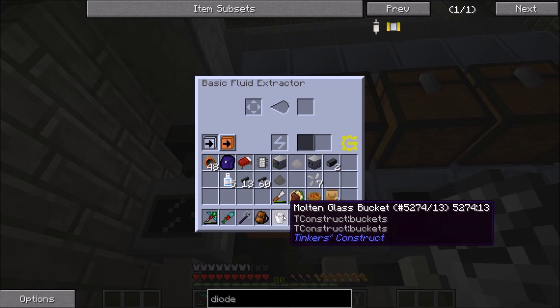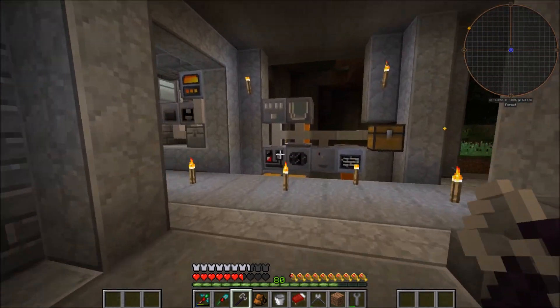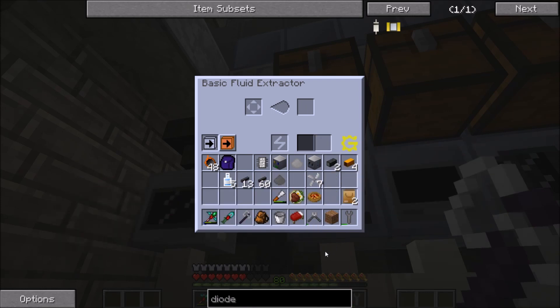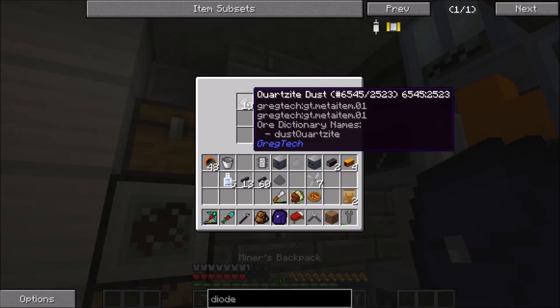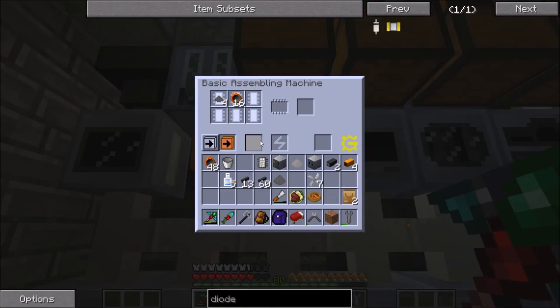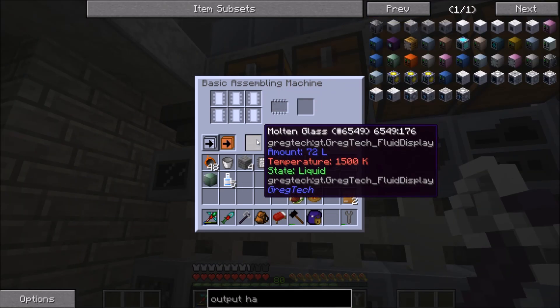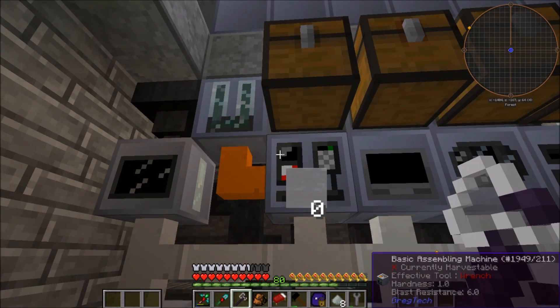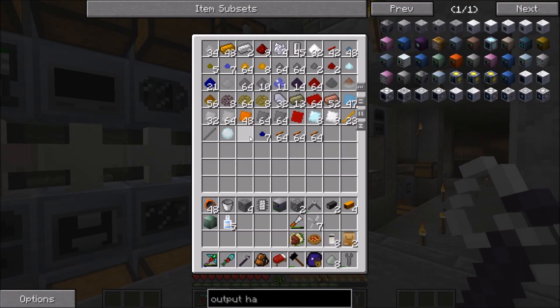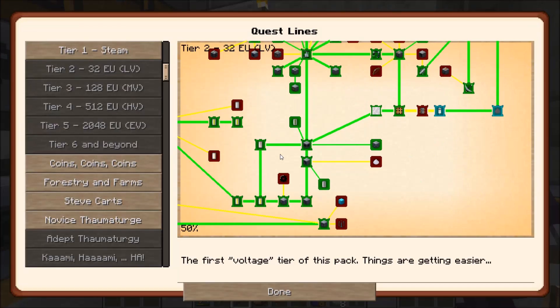So this won't work. What should work though is an item we just acquired — quartzite. The quartzite dust should turn into glass in the fluid extractor. It's definitely not very fast, but at some point this will probably make some diodes. The assembling machine is done — we're still getting glass for whatever reason. Let's quickly turn that off. Most importantly — eight diodes. Quest complete.